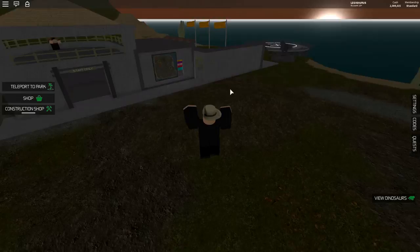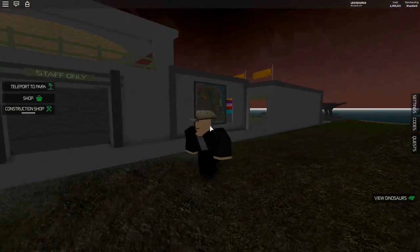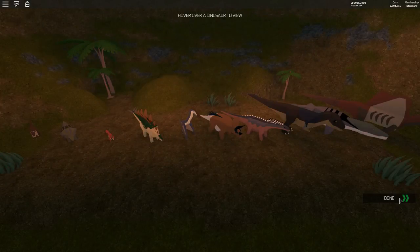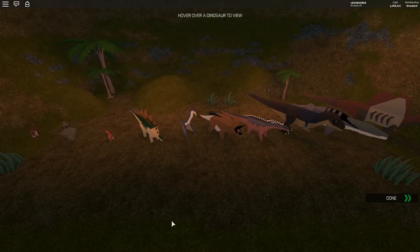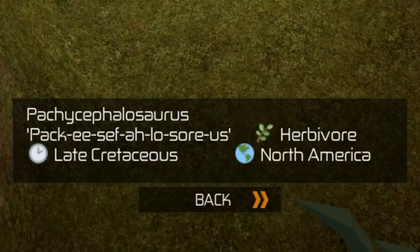They also have a map here. They have dinosaurs — you can click here and it says 'view dinosaurs', which is really cool. Hover over a dinosaur to view it. Let's start with the first one: Pachycephalosaurus. I like how it writes out how you say it. Pachycephalosaurus. It's a hard name.